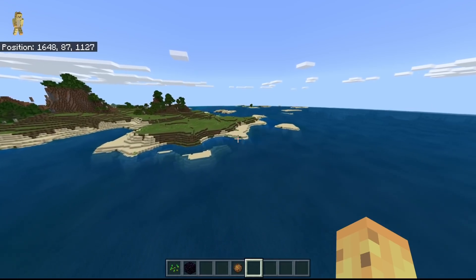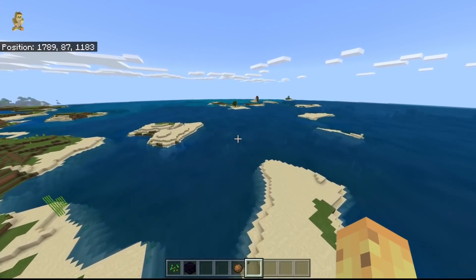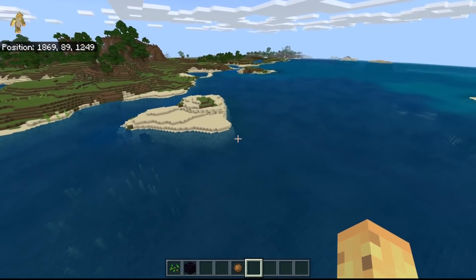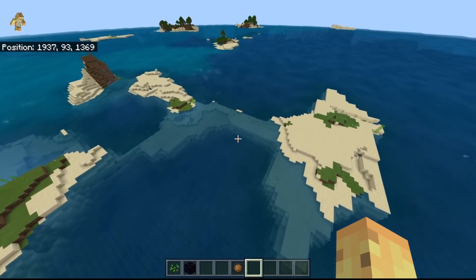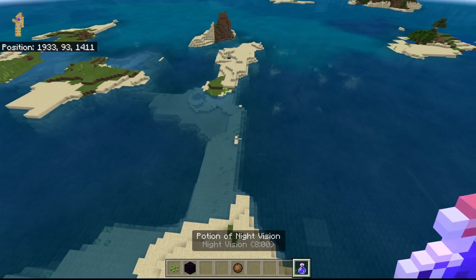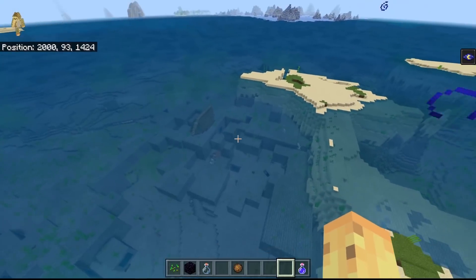Once you cross this ocean, do you know what you find? You find a plains biome, and then yeah, more oceans. This is one of the very interesting spawns in Bedrock where a stronghold does not generate below a village. There is no village within any distance close enough for it to spawn, and that means it just tries to spawn wherever it can — except Bedrock doesn't have the same conditions of trying not to spawn in an ocean. So what you get instead is this. Do you spot it? Allow me to illuminate that for you. Here you can see — this is the stronghold. It is the most ridiculous stronghold I've seen in a while.